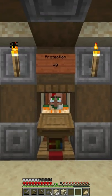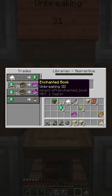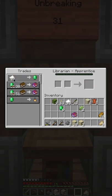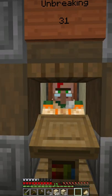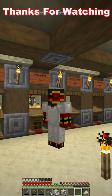It is possible to get every single enchant within the game using villagers. Once you've got the book, just simply make one trade to lock that villager in permanently, and he will forever have that trade. It's that simple.